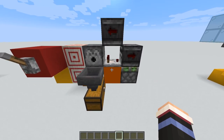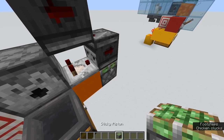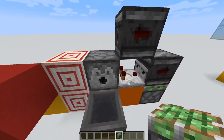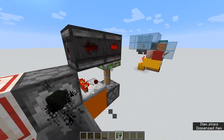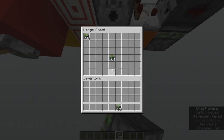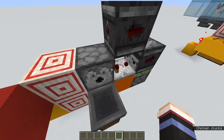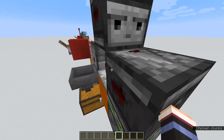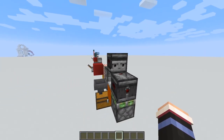Next is the auto dropper — this is very simple. It's just a comparator feeding into this sticky piston. Anytime there's an item in this dispenser, it will power the sticky piston, making this observer clock fire and making items fire out of the dispenser. So it's a comparator facing away from the dispenser, a sticky piston facing up, and then two observers facing each other.